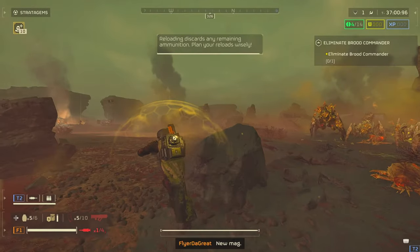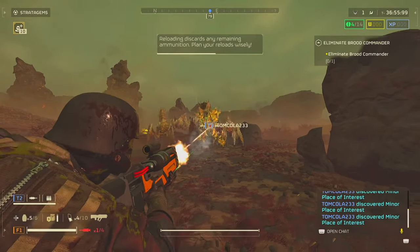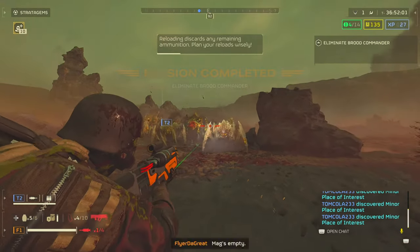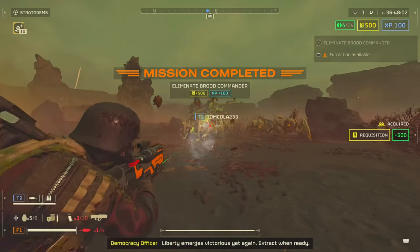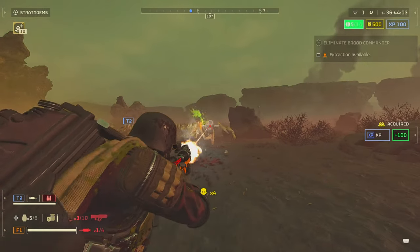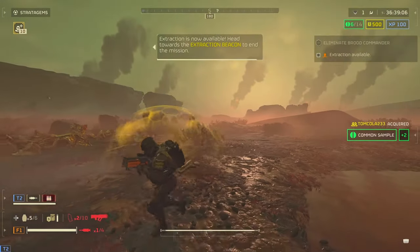The stun effect pushes a brood commander back about five feet, which is significant when a big enemy is running at you. In certain situations you might like this gun. Personally, I feel like it's decent, but it definitely needs a buff in the future. Once they buff it, more people will start using it, but right now there are still better options.